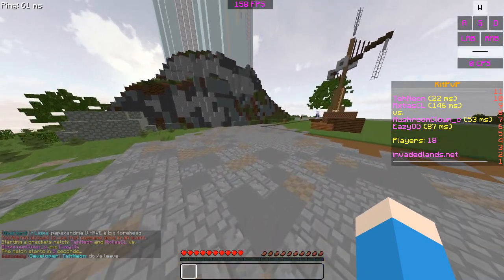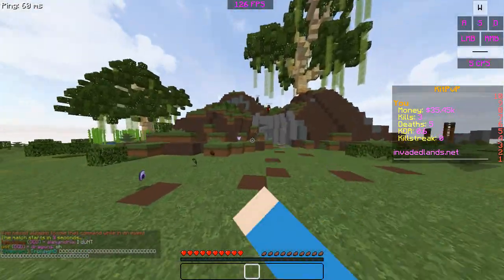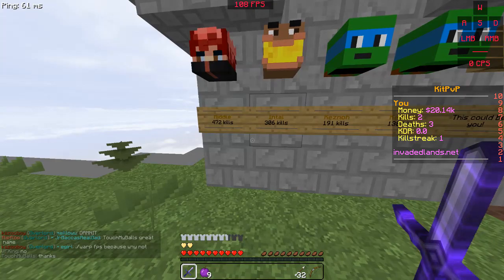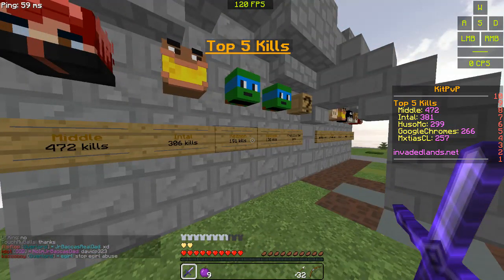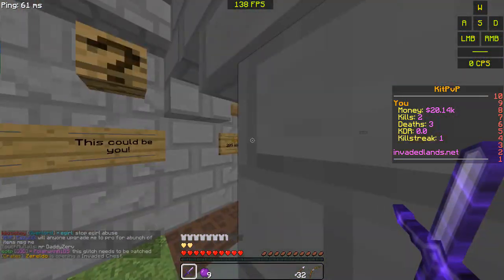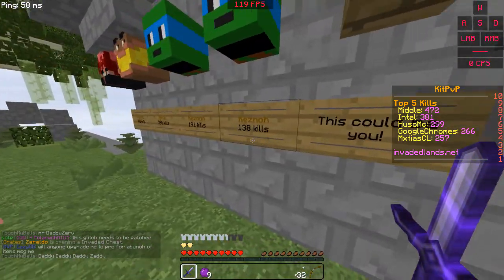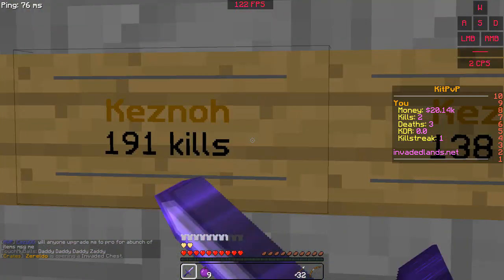I can't even slash spawn — slash e-leave. Alright, back to the main video. This is top 5 kills: you've got middle, al, intel, and kesno. This spot is not filled; I'm assuming that means nobody's over 100. But then there's huso — he's got a kill streak of 209 but I don't know why he's not up here.